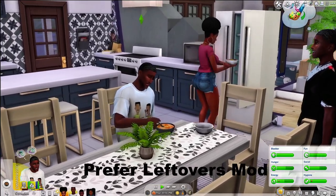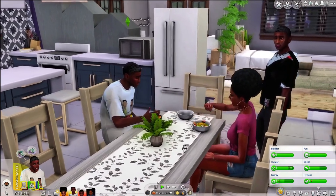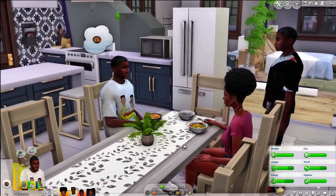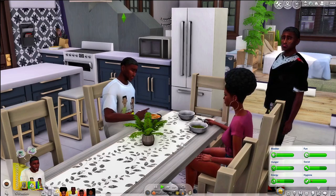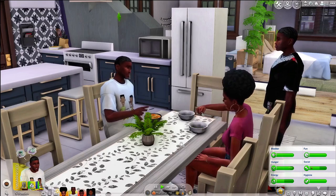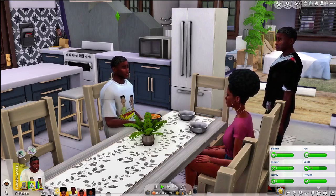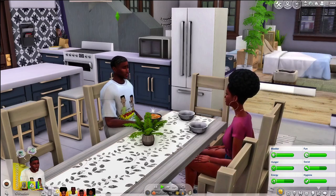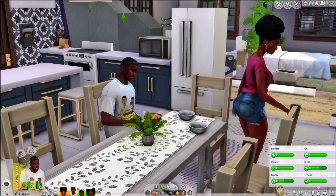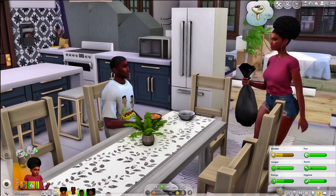The next mod is Prefer Leftovers by Little Miss Sam. You can see she's going into the fridge and grabbing some leftover salad. Instead of your sims going into the kitchen and cooking something fresh when they already have leftovers in the fridge — spending up all the money — this mod makes them go to the fridge to get leftovers instead. In some of my let's plays my sims are literally living from check to check, so if they were making a new meal every time they were hungry they'd have no money.